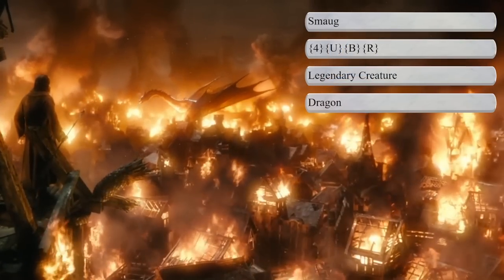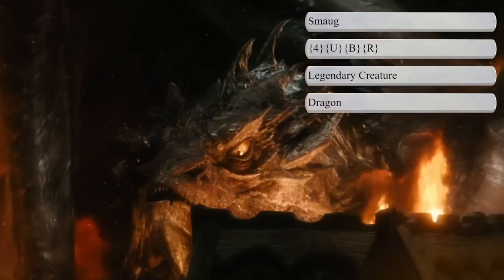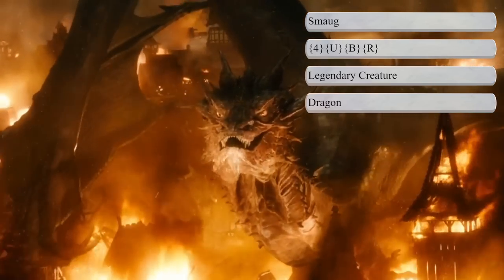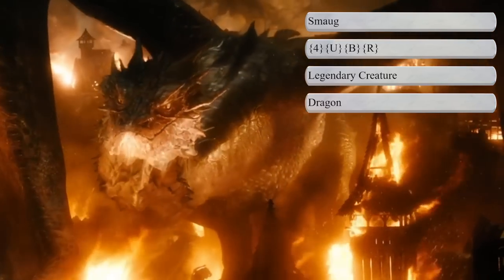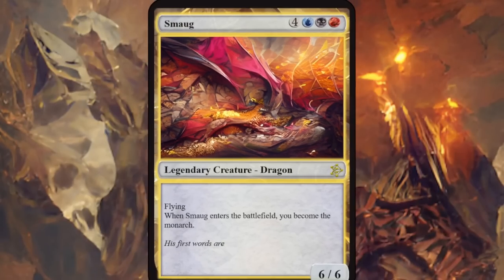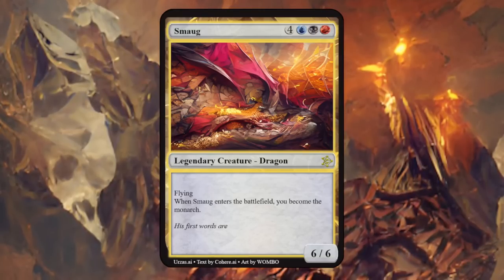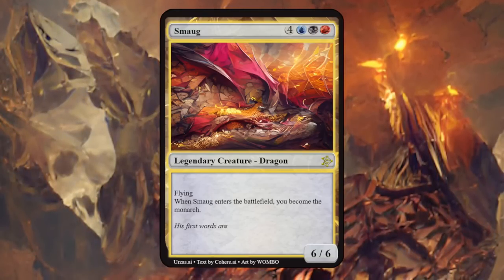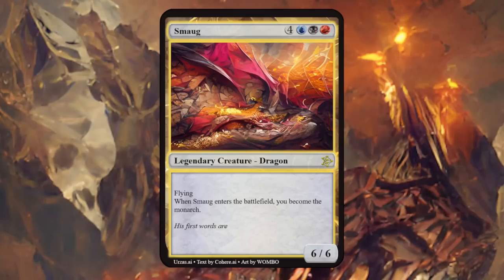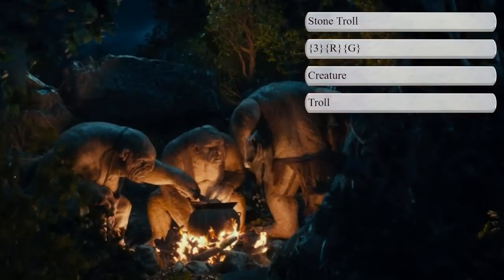Next up is Smaug, considered to be the last great dragon of Middle-earth. He was drawn to the enormous wealth amassed by the Dwarves of the Lonely Mountain and is shown to be cunning, violent, cruel, arrogant, and greedy — possessing an unquenchable desire for gold. He reminds me of Nicol Bolas in Magic, so Grixis colors seem fitting. Smaug is a 6/6 flyer, and when he enters the battlefield, you become the Monarch — simple yet effective, a nice reference to his greed for gold. Could probably add additional abilities on top for 7 mana, but I like the card.